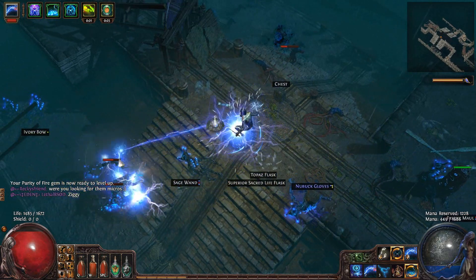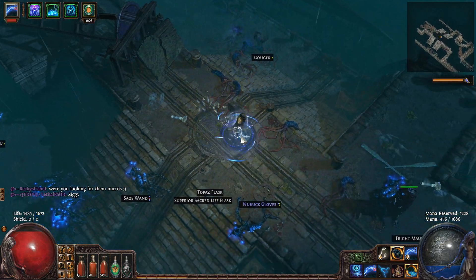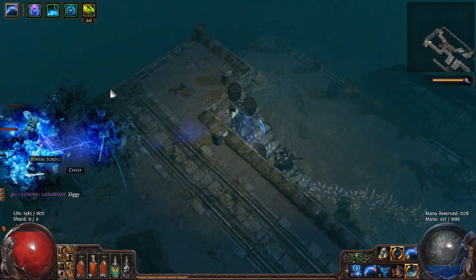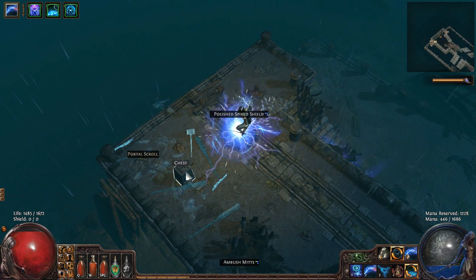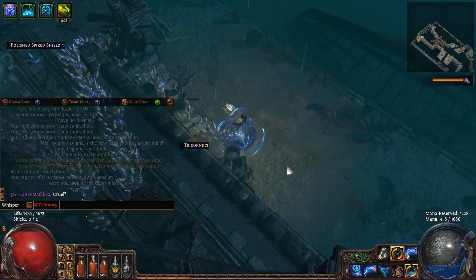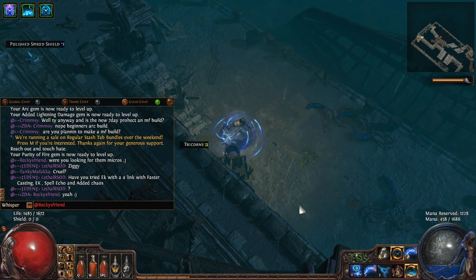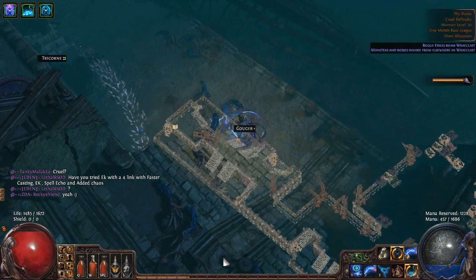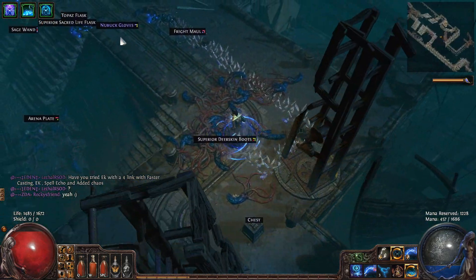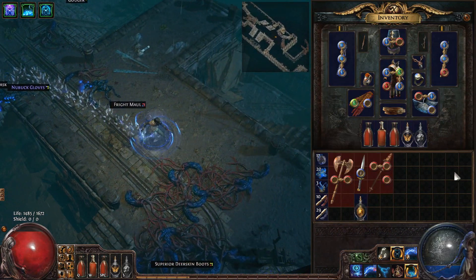For the leveling process, I've been using arc with added lightning. You pick up added lightning pretty early on and you'll want to make sure you're leveling that up in your arc as soon as possible. As soon as you get your first arc, I really recommend trying to purchase a second arc so you can level them side by side — those should be the same level. It will really save you a lot of trouble in the long run. I leveled with arc, added lightning, and then lightning penetration until I was able to get a bit of currency together to purchase echo. You can use arc, added lightning, faster casting — or arc, added lightning, echo. The arc, added lightning, echo combination has felt the best to me so far and works really well on the three-link.